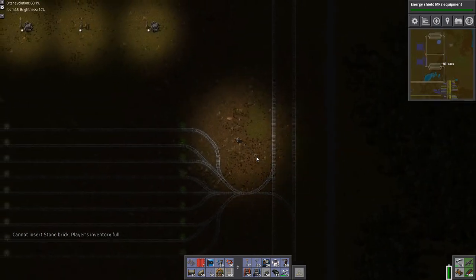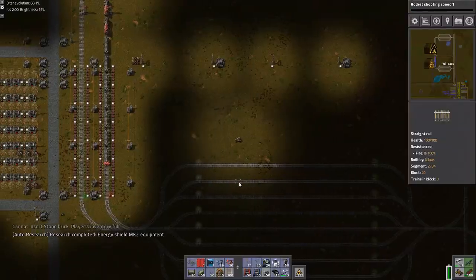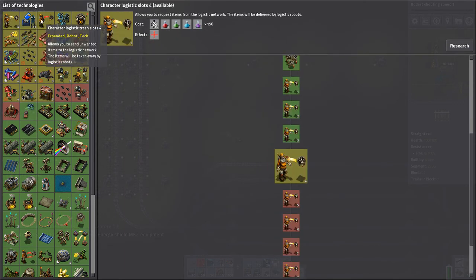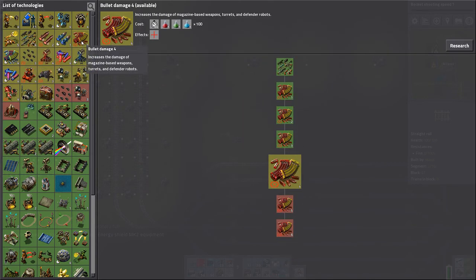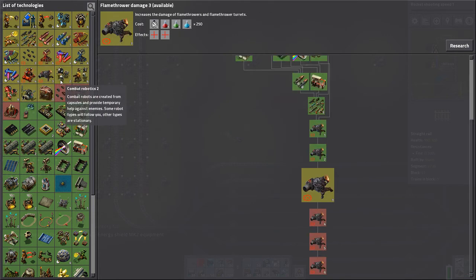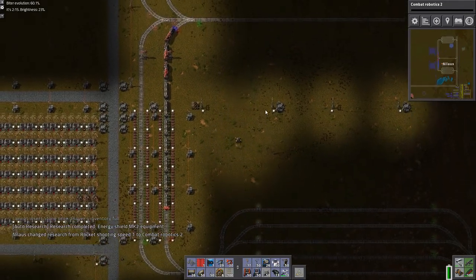It's just really gloomy up here, I don't like that. Flamethrower damage — I guess I want flamethrower damage. Everything requires purple science at this point. Almost everything — not junk science like that. Laser turret would be nice. Grenade damage — I don't need grenade damage anymore. Combat robotics, let's do that. That's gonna come in handy.